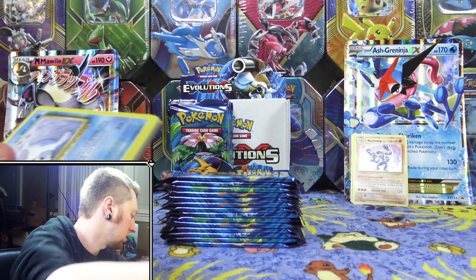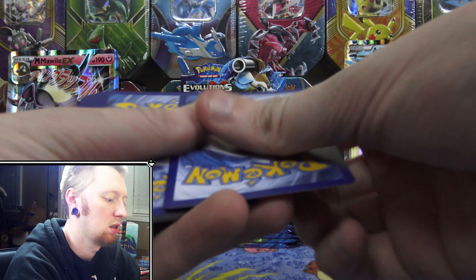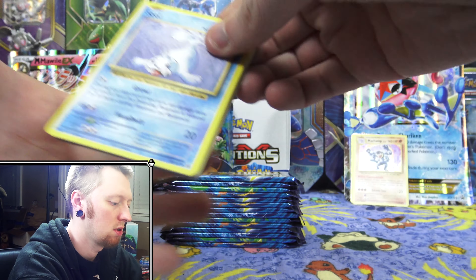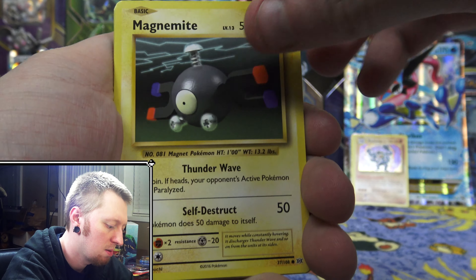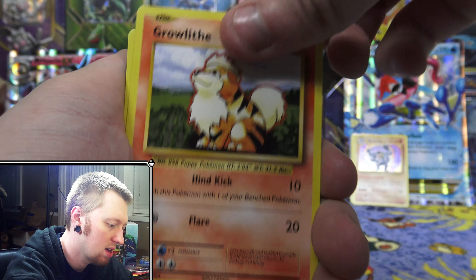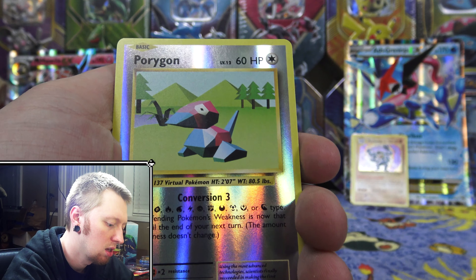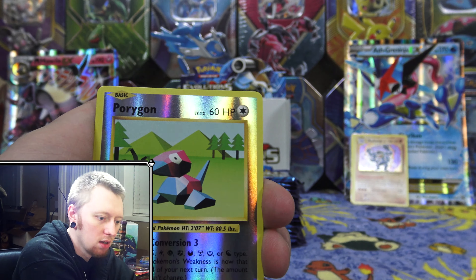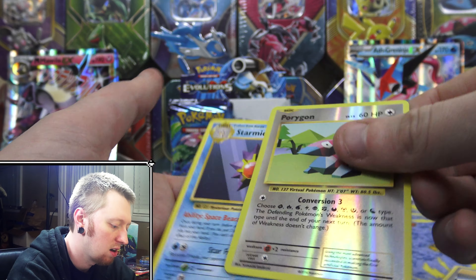Sometimes these are a little difficult to open. Starting off with a Seal, a Charmander, Magnemite, Water Energy, Growlithe, Energy Retrieval, Blastoise Spirit Link, Pidgeot Spirit Link, another Reverse Porygon — actually, I thought I just pulled one — oh no, it was a Fairy Energy. I think I pulled one of these recently though. And then the rare is a regular rare Starmie.